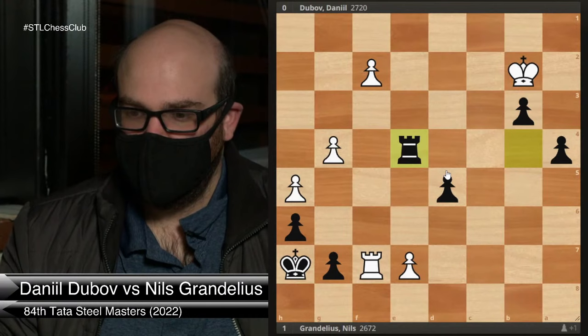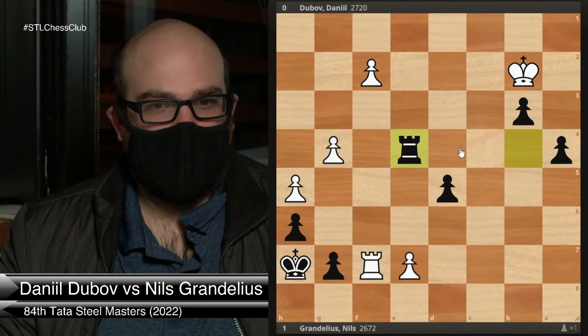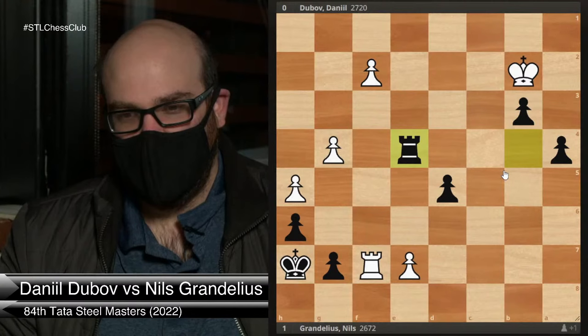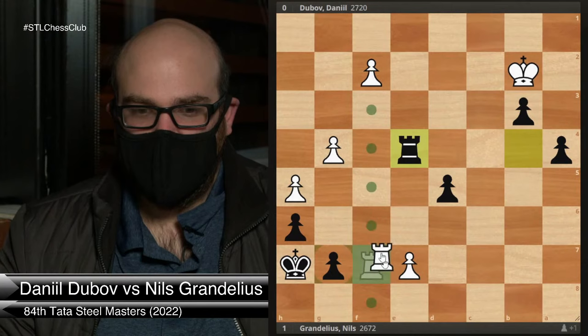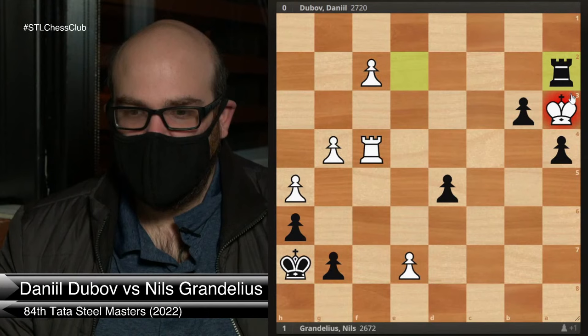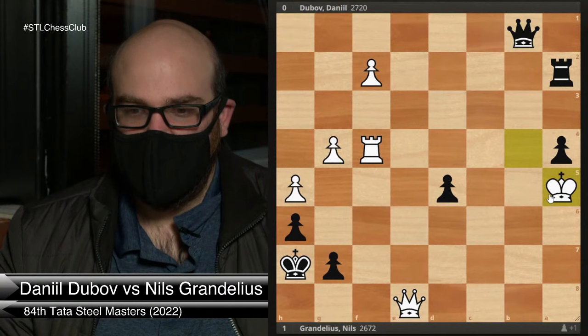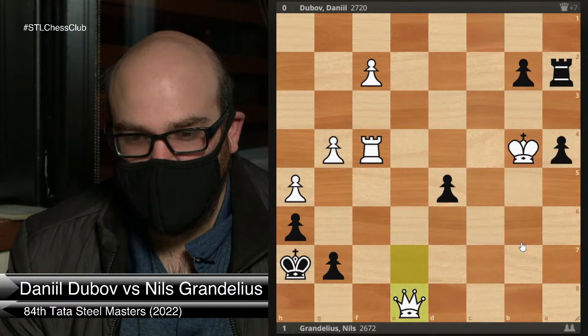You need to do something very forceful as White. This is where Insane in the Endgame gets its name! Rook f4 — very nice. The idea is if you take, then I queen. So you have to check king a3. If rook a2 check, king b4, b2 — you actually can queen and then hide your king on a5, and White is probably doing okay because this king is hard to attack. This is how insane endgames can get.